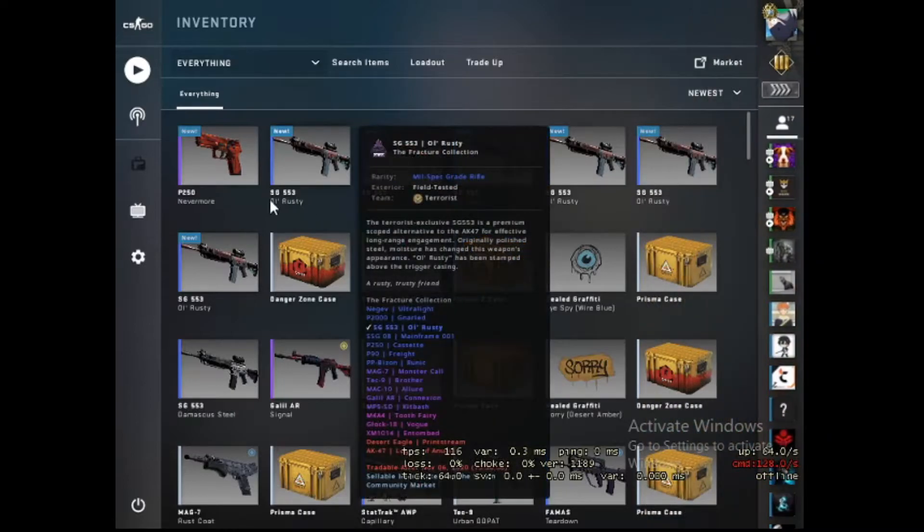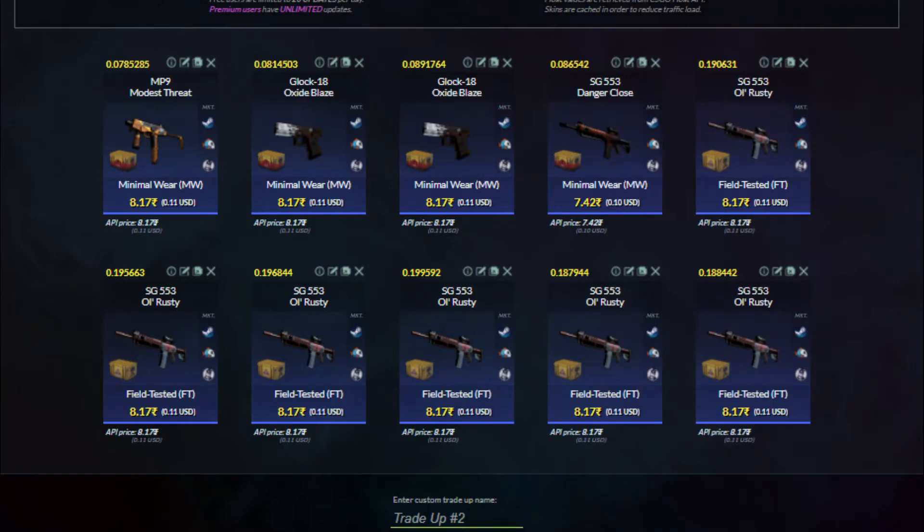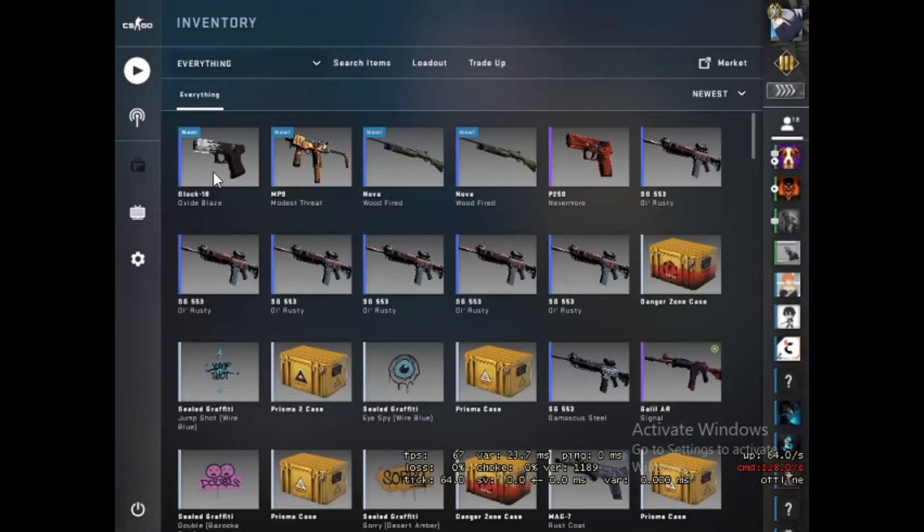Okay guys, this is the second trade-up where we're going to use only two cases: Fracture and Danger Zone. Four Danger Zone inputs and six Fracture case inputs this time — I have not included the Shadow case. Field tested Fracture case and four minimal wear Danger Zone cases. Average float should again be less than 0.15, around one dollar cost, and we have around sixty percent chance to profit. Anything from Danger Zone will be a loss.